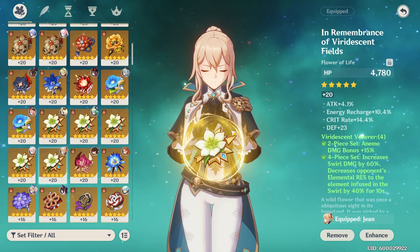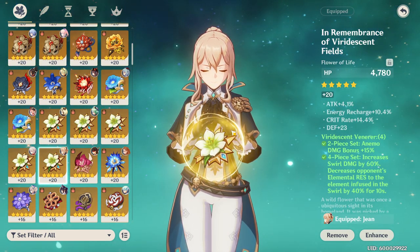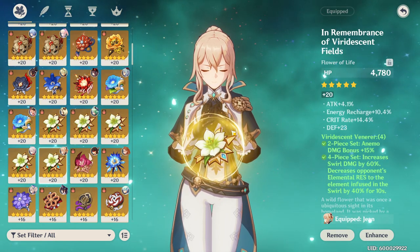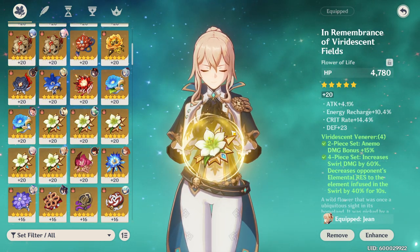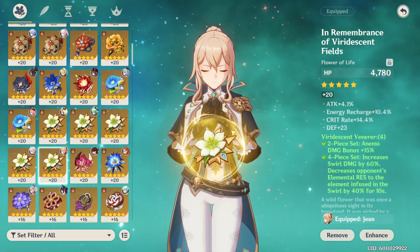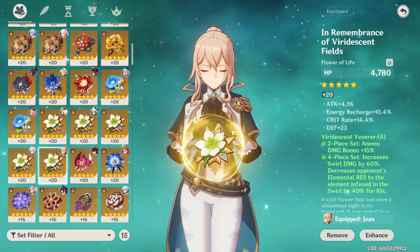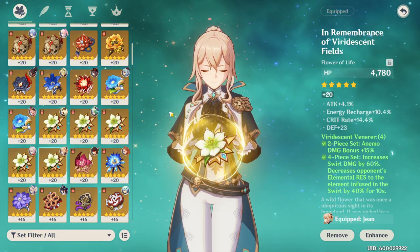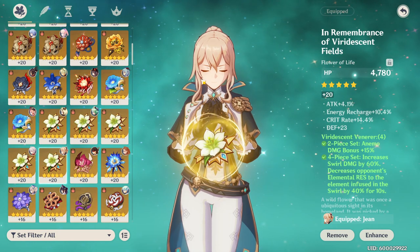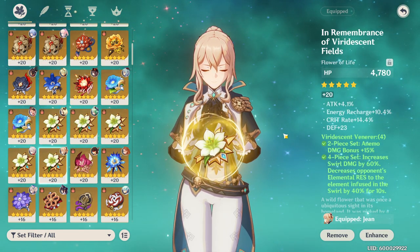For substats, energy recharge is your top priority, then crit rate and crit damage, followed by attack percent or elemental mastery for extra healing and swirl damage. If you really want to lean into healing and don't care about damage, you could go energy recharge on the Sands, attack percent on the Goblet, and healing bonus on the Circlet. HP percent is also worth considering depending on your weapon.